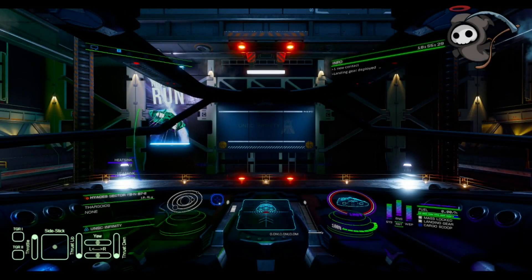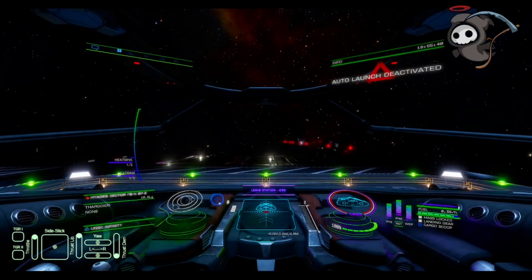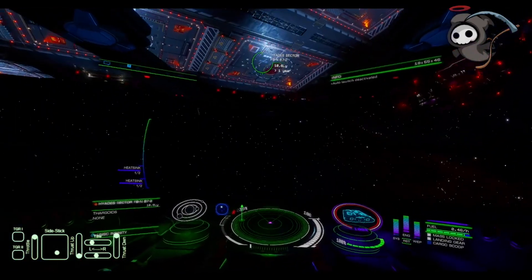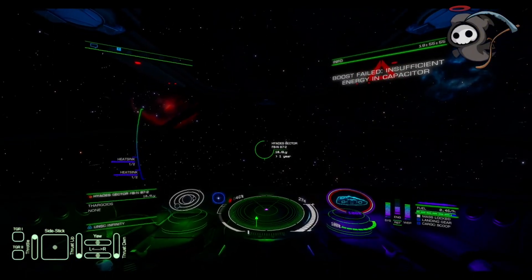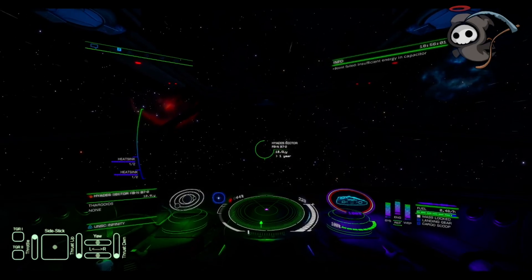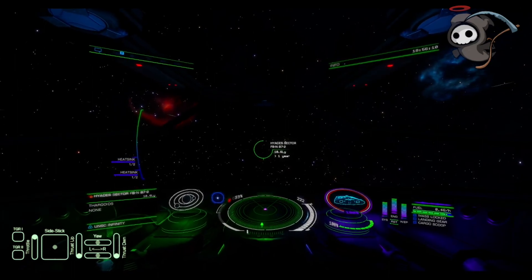Welcome back commanders. Today we are going to go over hyperdictions, specifically the aggressive ones. With the war raging on in Elite Dangerous, aggressive hyperdictions have become kind of the norm around the galaxy, especially around the bubble. Aggressive hyperdictions started coming around when the system hit 22,460 and then emulating out around a 50 light year bubble from that system. Now with the maelstroms encroaching in on the bubble and human occupied space, aggressive hyperdictions are becoming the new norm in the player experience of Elite Dangerous.